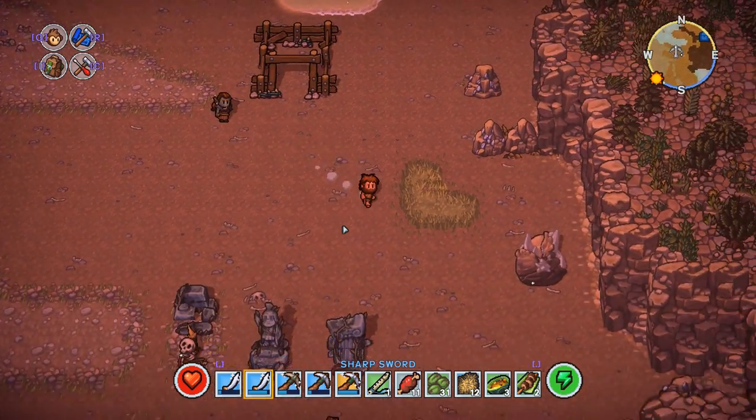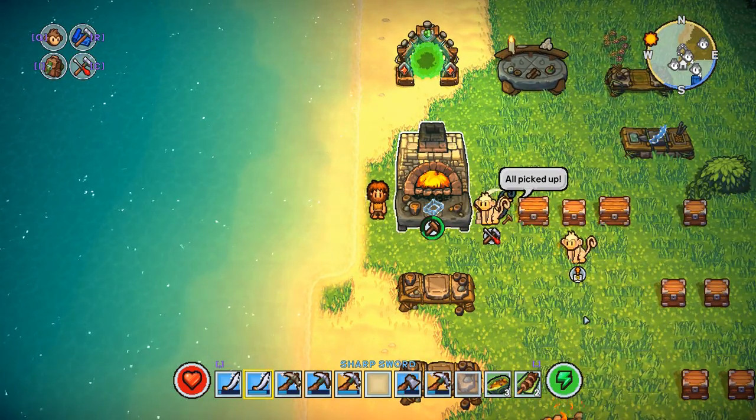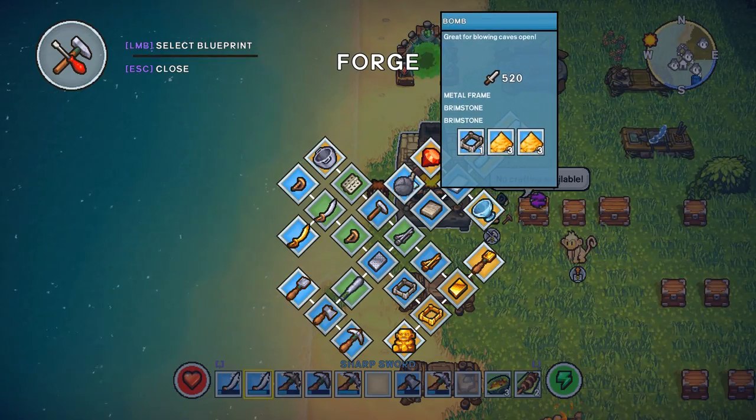With the bomb recipe you can go back home. At your base, with your metal, you can craft a metal frame, and when that's done you can make the bomb.